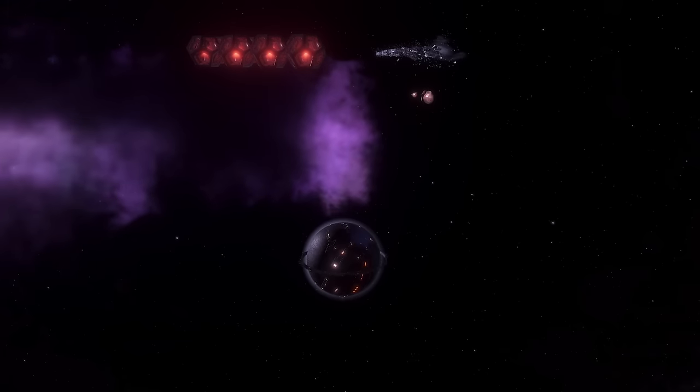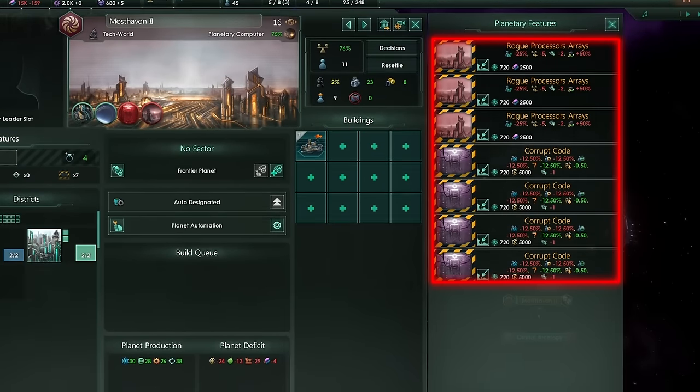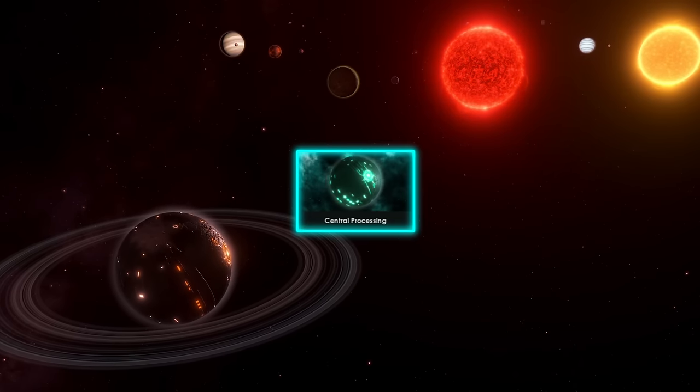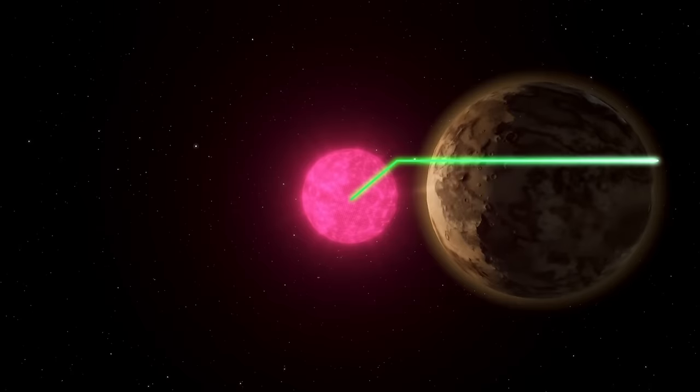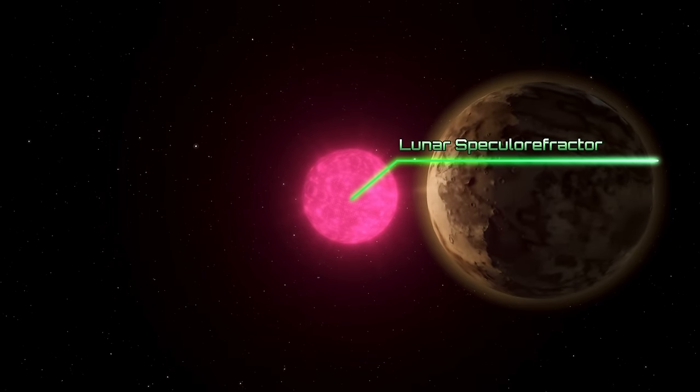A planetary computer can also be found in a unique system. However, if you colonize it, you will have to deal with a rogue AI. Also, if you are a machine empire, you may start on a planetary computer with this origin. While it cannot be inhabited, the Lunar Specular Refractor is a useful megastructure for your colonies.